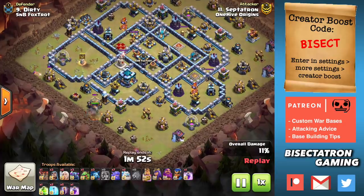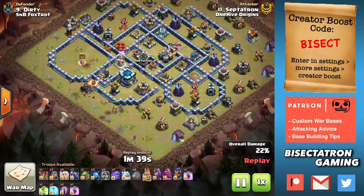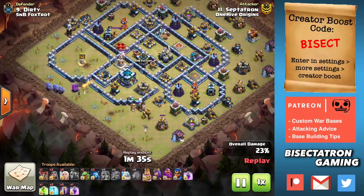Basically you're going to smash the base as best you can with Pekka, Bowler, Yetis — whatever combination fits the base best. We'll talk about what that might be for each specific base. Then you're going to do a bat wave on the back end, and this is where it helps to use Ice Golems to tank Wizard Towers like that one up there if you can.